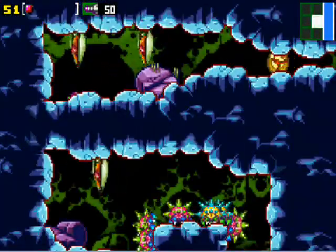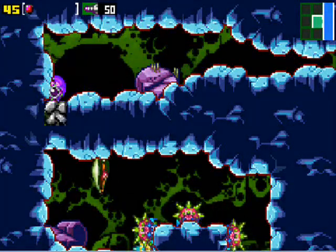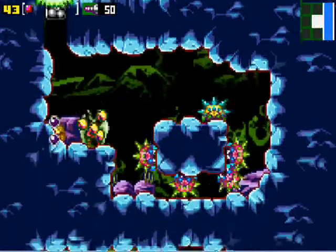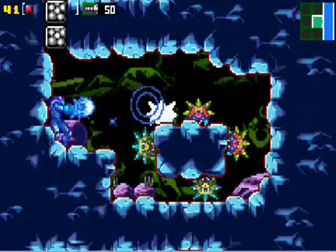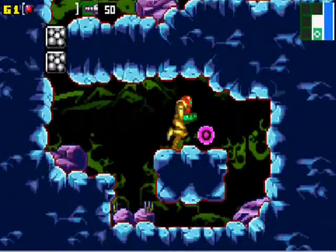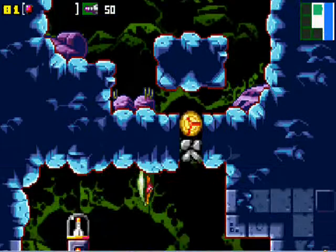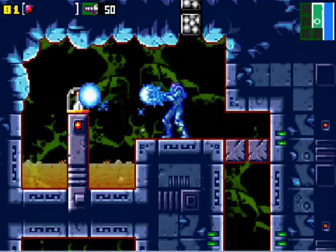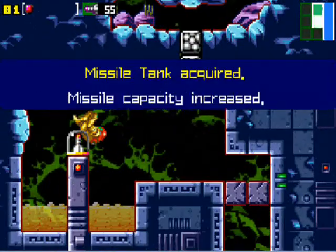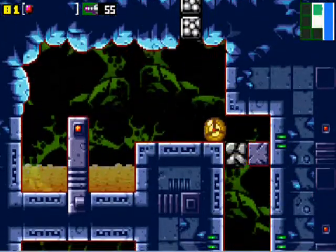I can't exactly remember what the Kraid boss was like in the original, but I'm pretty sure he was a bit more difficult than this one. I think it was just one platform and he was throwing quills or something at you — so many that you were sitting there like, really, what the hell? Plus, he was on a platform in the middle of lava, sort of like what's on the screen now, and he kept throwing you into the lava.